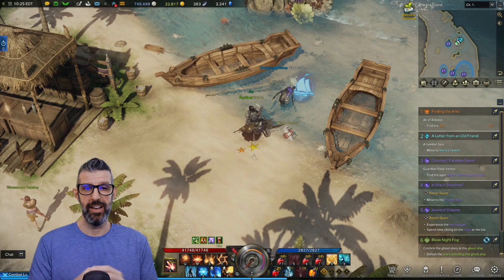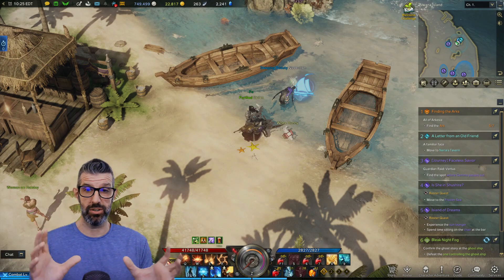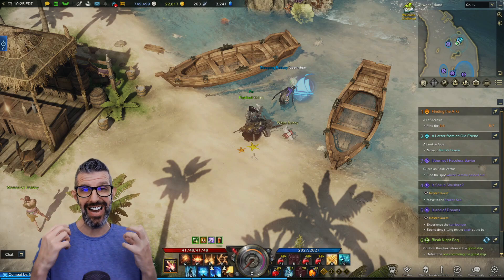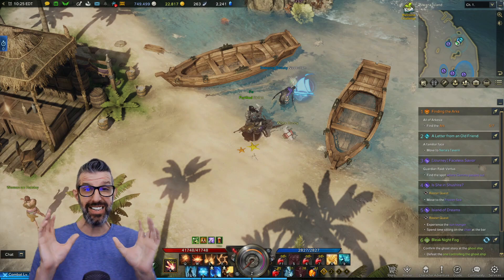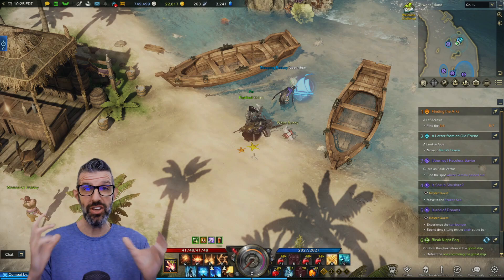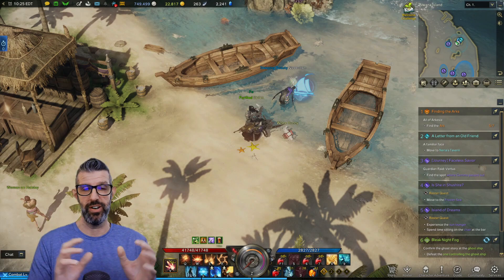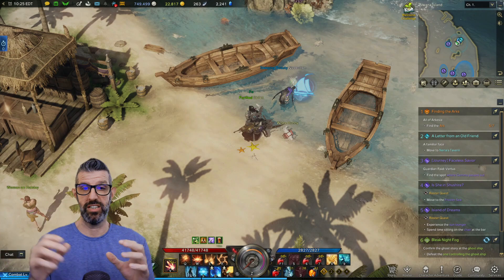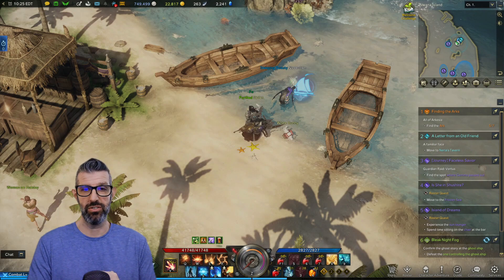And then on top of that, by completing the island, you're also gonna finish a collectibles quest, which gives you another 80 life leap stones — excuse me. That's a total of 140 life leap stones. If you don't know about this island, you gotta go do it if you're in T2 and trying to progress to T3, because it's worth the two to three minutes of your time to finish this island. It's so simple.